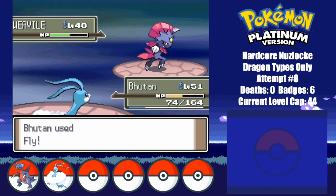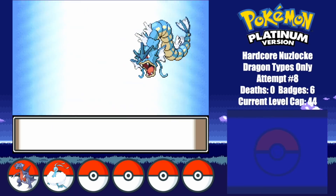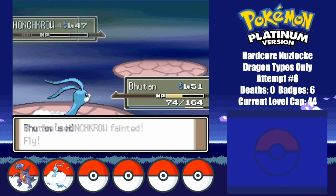Weavile is up next, but even his speed isn't enough to stop Bhutan. Gyarados has Intimidate, but still gets taken out by a single Fly. And there goes his last two Pokemon too.